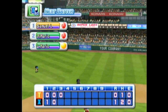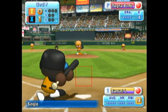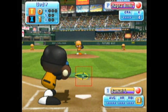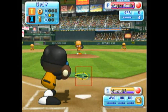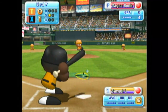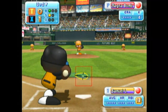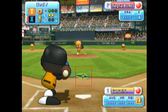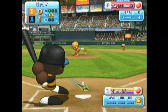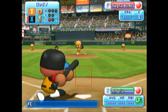No runs, no hits, no errors. We enter the bottom of the third inning — Ottawa zero, Tokyo one. They are leading off in this inning from the top of their batting lineup. Tokyo — Jackson got a single in his last at bat. Strike — can he battle back? Swing and a miss, strike three. He retires the leadoff batter with a strikeout.